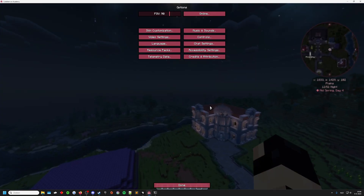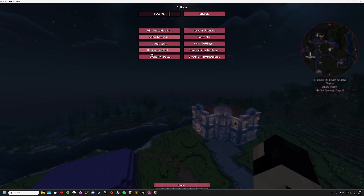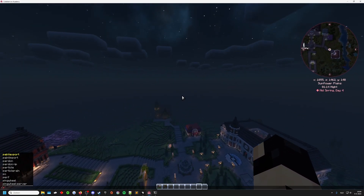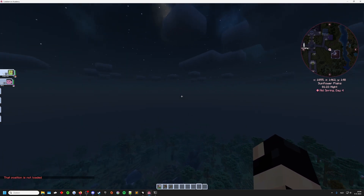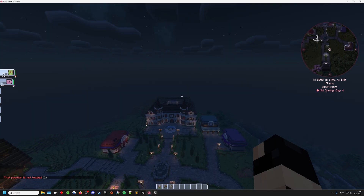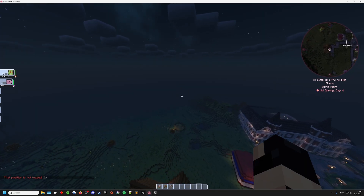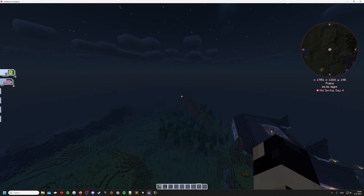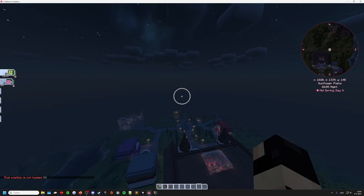Now the thing we want to know is: if we don't have the academy world as our actual thing, what do we do? Crank up the render distance to at least 24 chunks — 32 is fine too. Go up in the air a bit and run the command '/place template academy academy island' then press Enter. It says 'position is not loaded.' It keeps saying position is not loaded, which either means it's because I'm on a server that's not letting me do it because the max render distance on the server is smaller than 24.